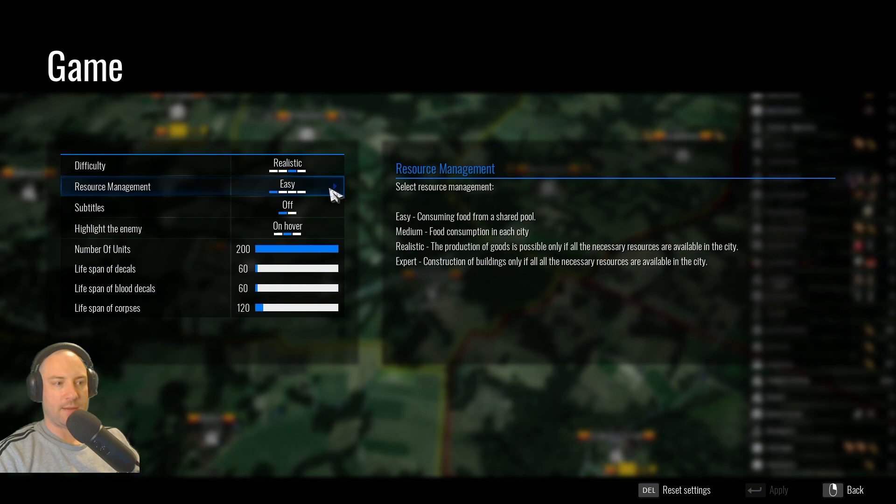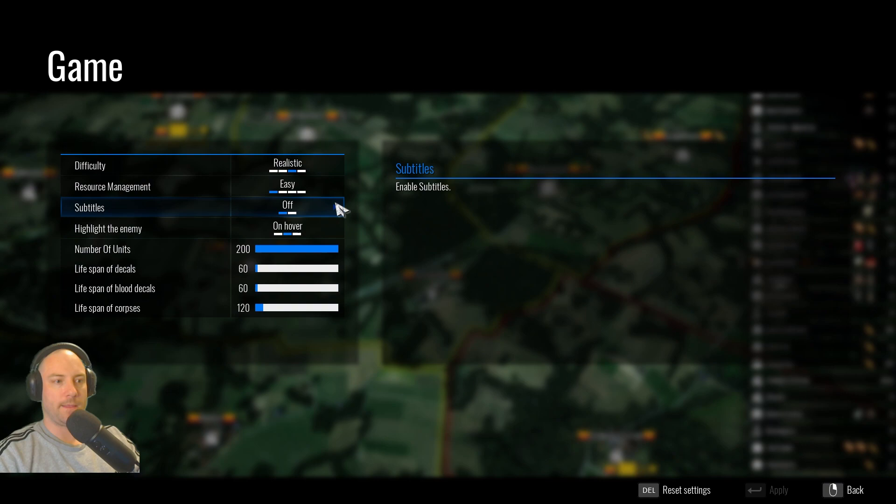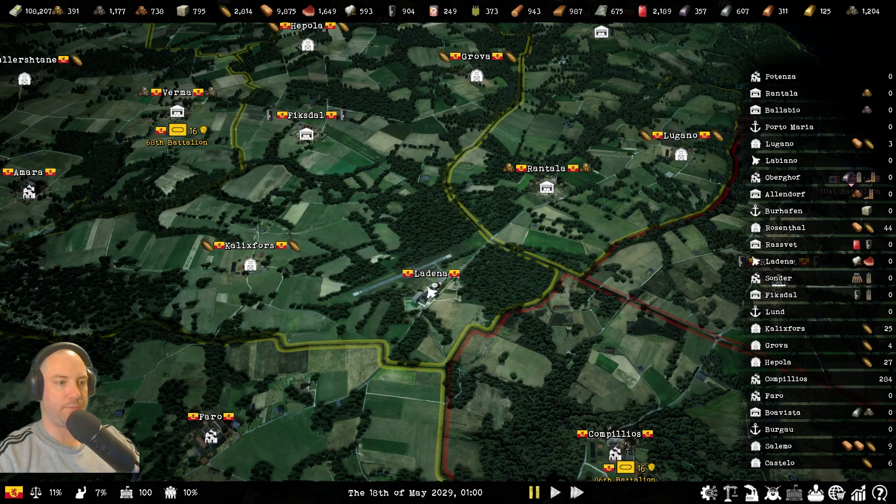Speaking of resource management, we have a resource management tab. I play on Easy, and the reason is I find the micromanagement of resource management very tedious. It slows down the game and it doesn't really need to happen because you have the resources. I'll try to explain my philosophy as we go along. On Easy, food, ammunition, and fuel — those three resources — are shared within your empire for your population and your battalions. Everything is in a shared pool.